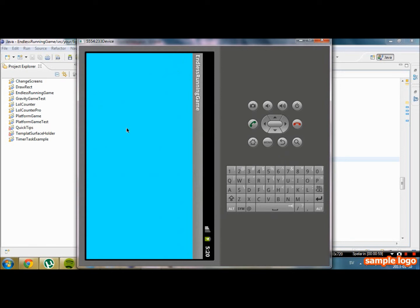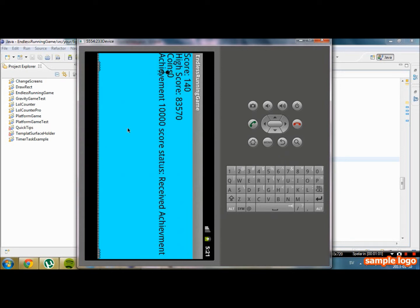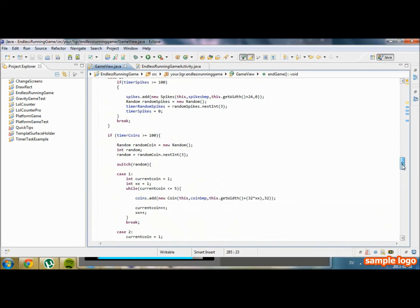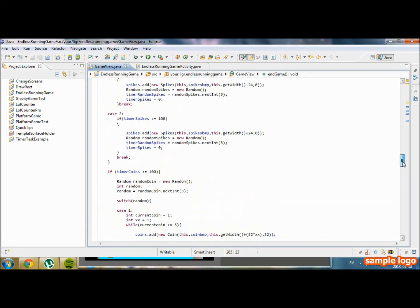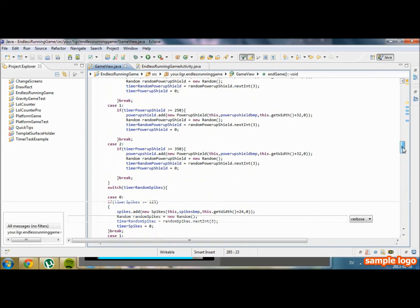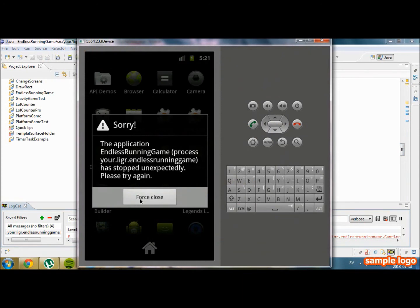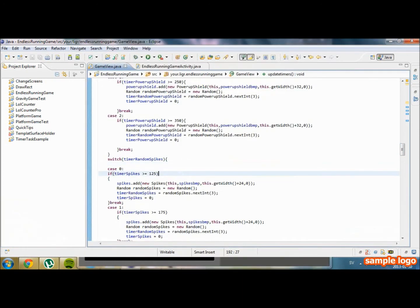Just going to see if we can start the game again. We should probably call the addRound method too. I'm going to press the button. Everything worked. And as you can see, we already had a spike over here — that's because we updated the timers, and as I said, we do not want that. So in endGame — I think they were returned because of the random spikes timer.